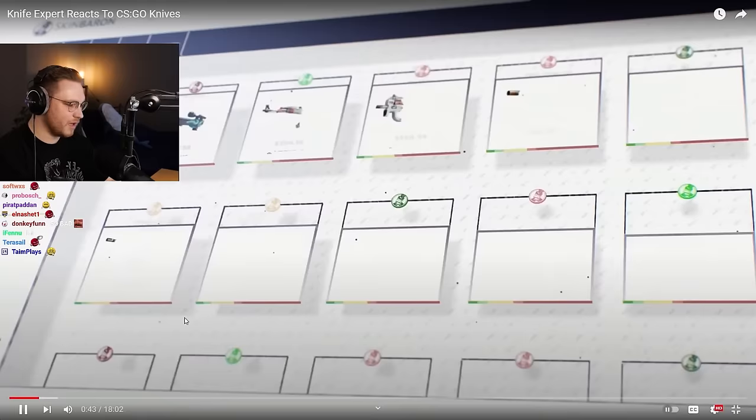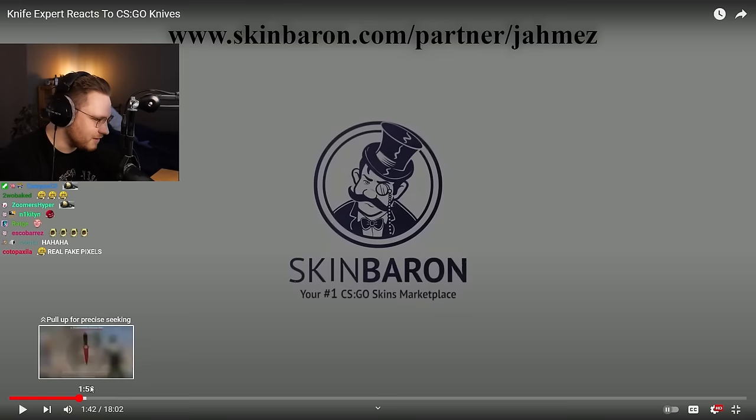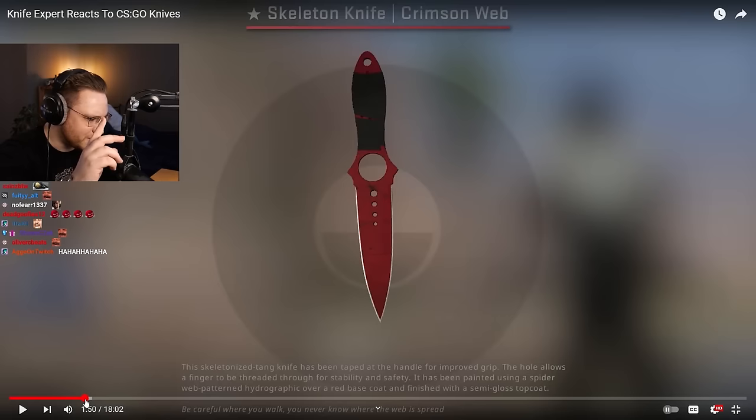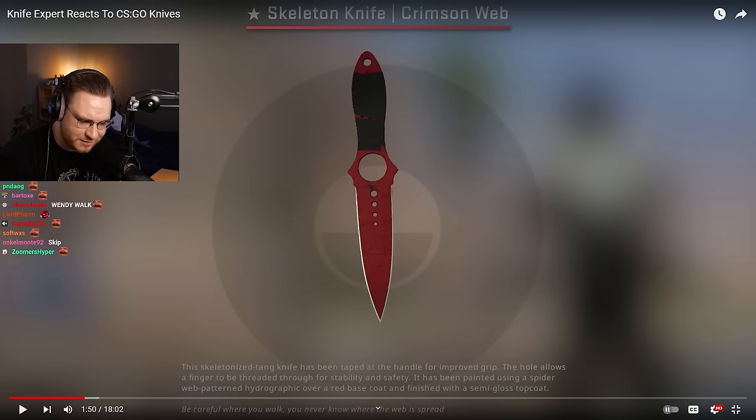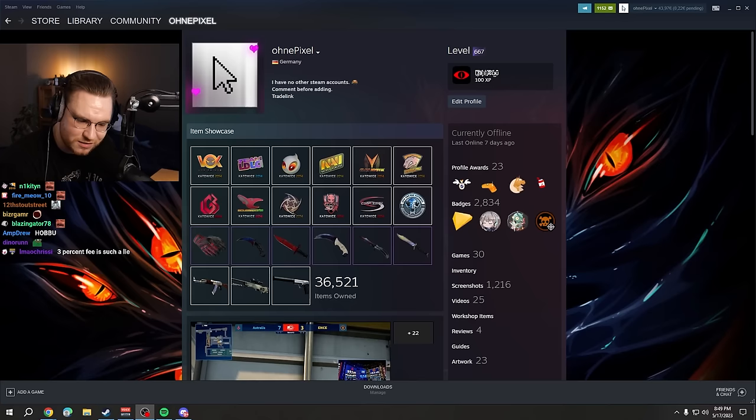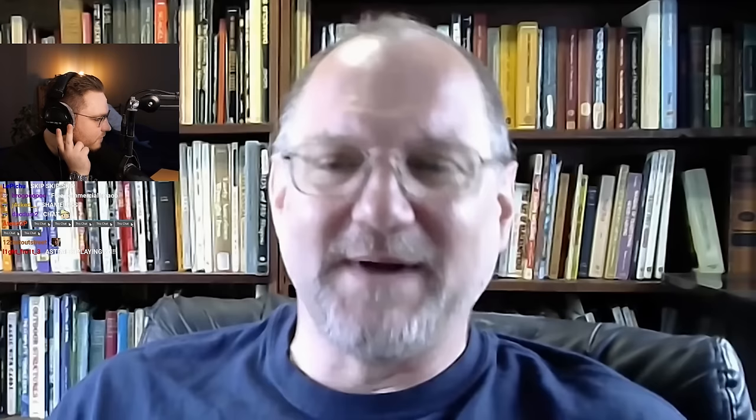Now let's gear up. Before that, let's talk about today's sponsor: Skin Baron. Skin Baron is a trustworthy marketplace. D-Market — 3% fee instead of double digits fee. Using the link exclamation mark D-Market. D-Market, my boys — 3% fee, bank transfer cashout, PayPal cashout, crypto cashout. If you want to buy skins, if you want to sell skins, you already know.